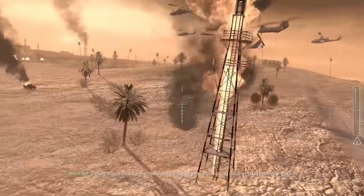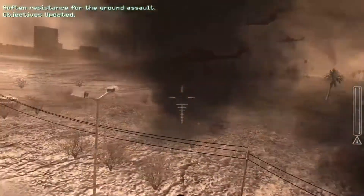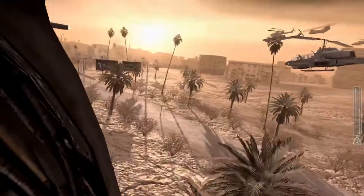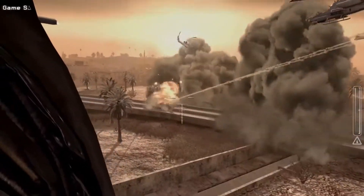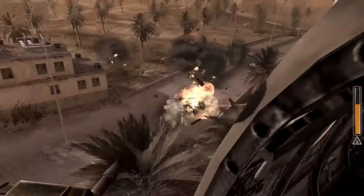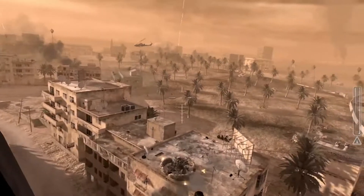This is Deadly. We'll take out the big targets. Muff up any troublemakers with Mark 19. All call signs, this is Overlook. We're seeing enemy armor in the Palm Grove west of the river. Taking fire. RPGs on the rooftops.